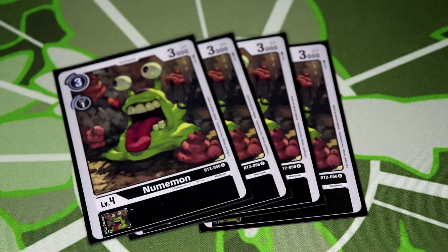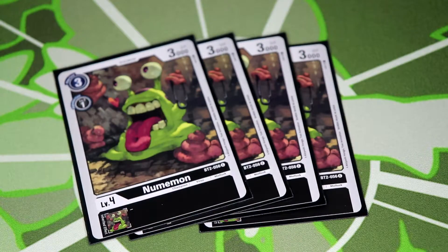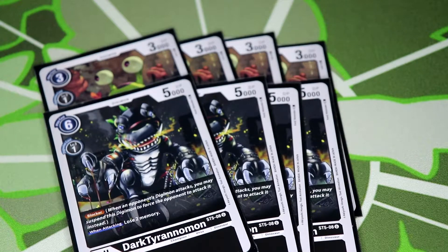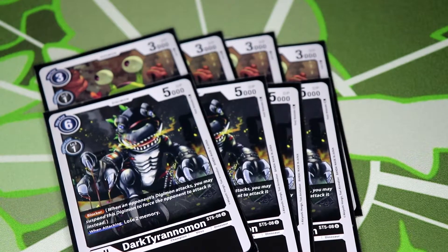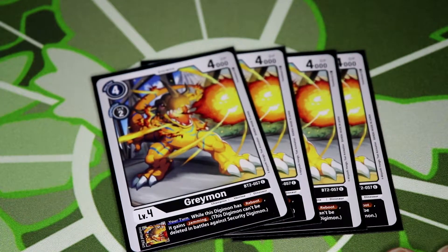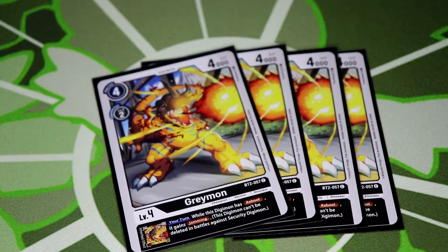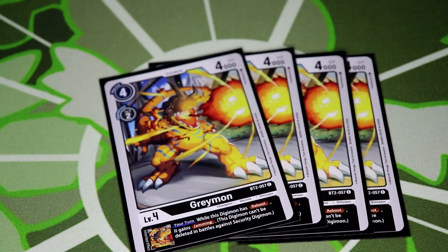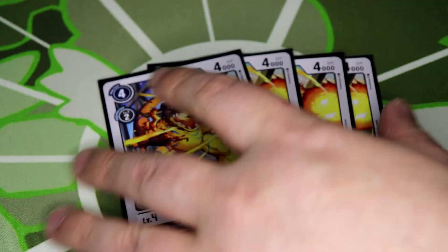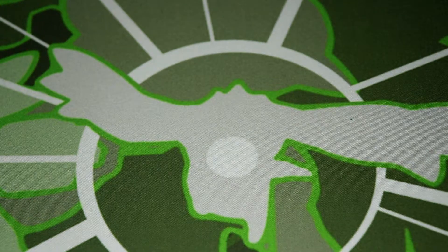Now moving to the level fours. We're doing four Numemon and four Tyrannomon. Tyrannomon is from the new starter deck and has blocker, while Numemon is just a one-drop vanilla — simple stuff. One-drops are great. Then we have four Greymon: while you have reboot this Greymon gets jamming. That's why Toy Agumon is very useful. You want to make sure you have reboot so you get jamming, making your big boys reboot, blocker, and jamming so they can constantly swing at your opponent's security and then reboot to control the board.